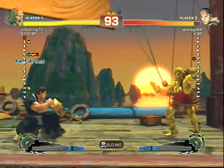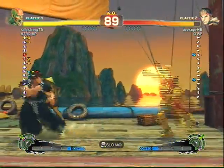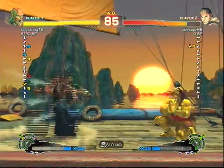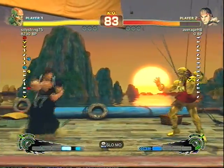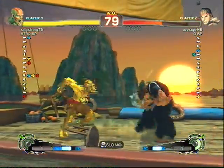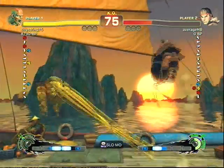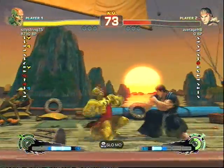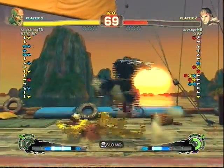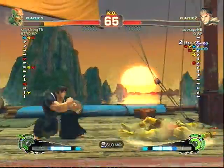At this longer range it's mainly just about being patient, blocking, and trying to guess a way you can get in - mostly just empty jumping in to try and gain space. And once you empty jump in, you're probably going to be doing a lot of blocking because of all the limbs he's going to throw at you. That's where you have to gauge what he's trying to do. As you can see, I haven't even touched him yet and I'm already at like 30%.